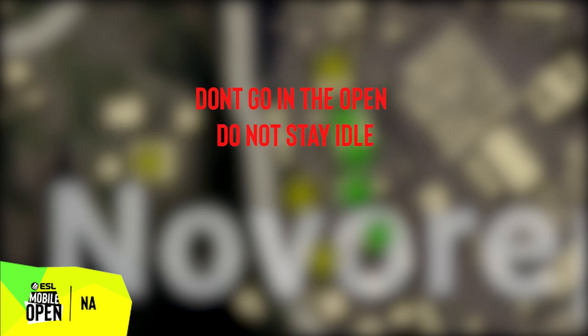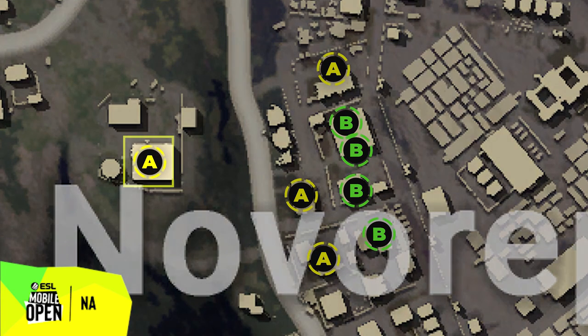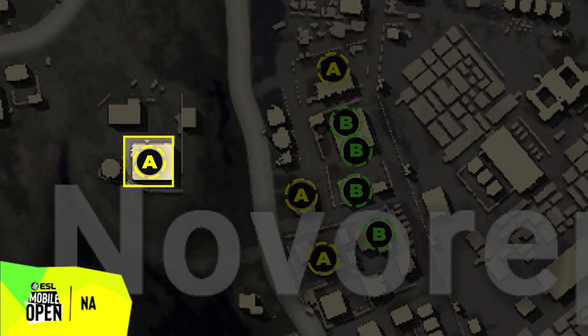If you hear enemy footsteps, do NOT stay still if they have heard your footsteps. This will make it very easy for them to grenade you since you are staying in one spot. And don't make confident callouts unless you are certain. It is okay to say things like, 'I think there is still an enemy here,' if you are unsure. Take special note of this player from Team A due to his positioning — this will definitely come into play later.